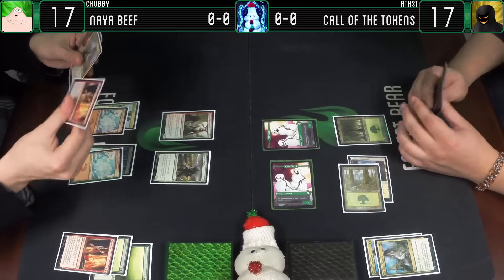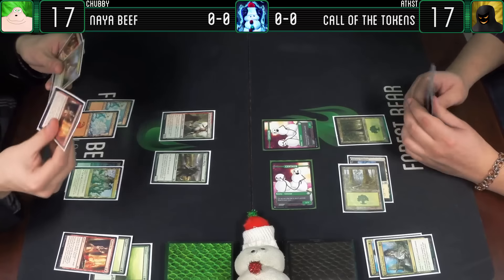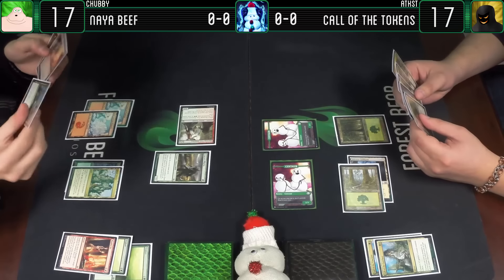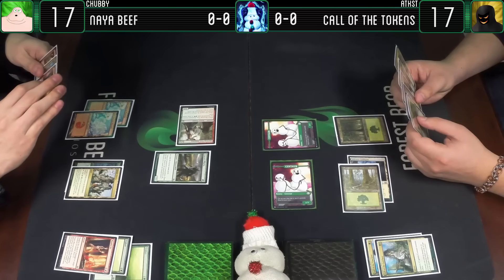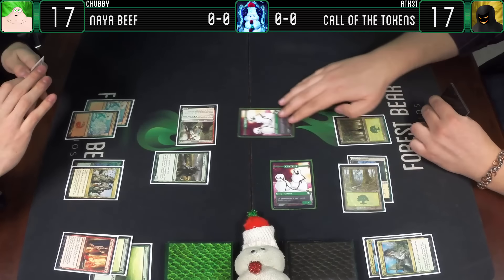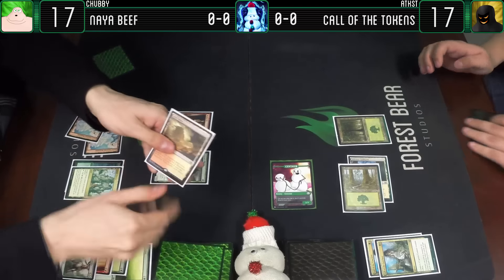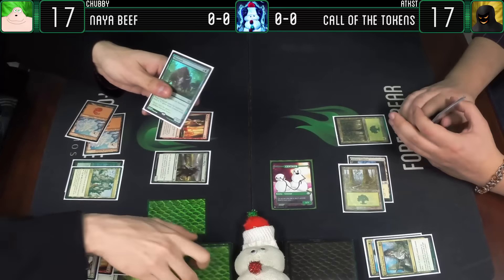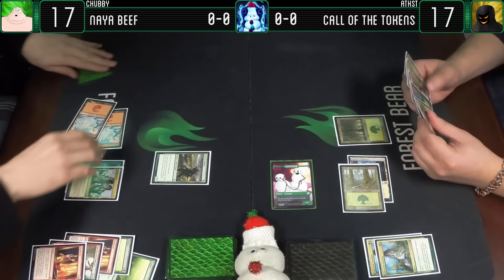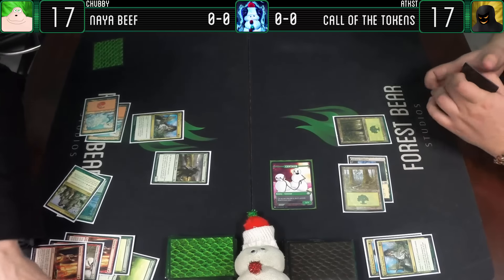Untap, draw a card. Super Sealed has double the packs that you would in a Sealed deck, so they're a little higher quality. Attack for 2. Scry 2. I don't think I'd need that - top, bottom. And I will also make another centaur. So many centaurs.